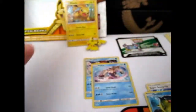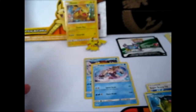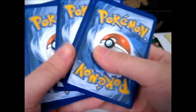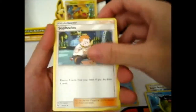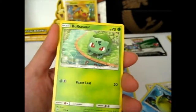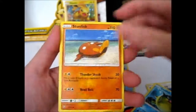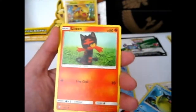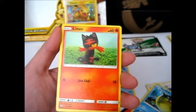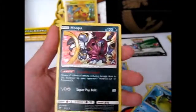Last pack — let's go. Okay, so we got: Grass energy, Scrafty, Bulbasaur, Ivysaur — it'd be funny if there was a Venusaur after that, that'd be awesome — Stunfisk, Totodile again, you don't have Totodile in every single pack in this thing! And Litten. The reverse is a Hoopa. So I didn't get the missing card I needed, but it's good to have doubles of everything just in case.